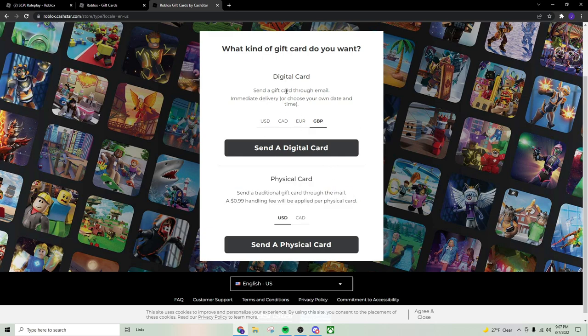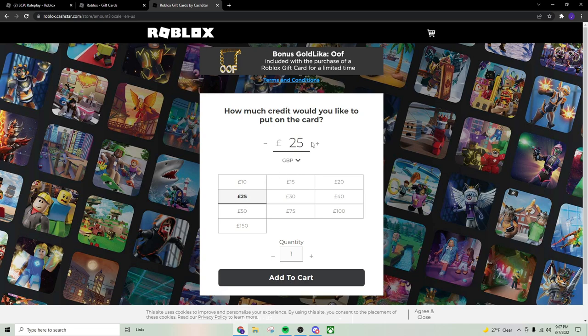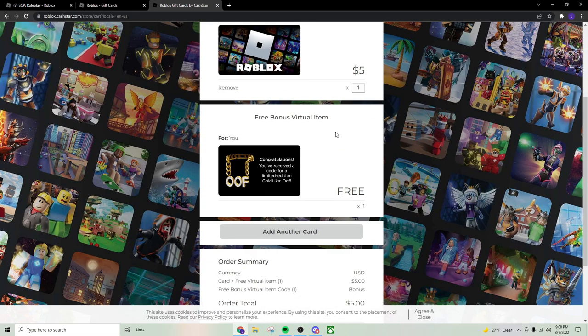You can either get a physical card, or if you just want to do it quickly, just get a digital card. We'll send a digital card and choose your card design — that doesn't really matter. Then go to 'How Much' and you can put your custom amount. If you drag it all the way down, that's where you get the $5 option. Then you just hit 'Add to Cart.' Here's your virtual item, and here's the $5 that's going to get credited to your account.